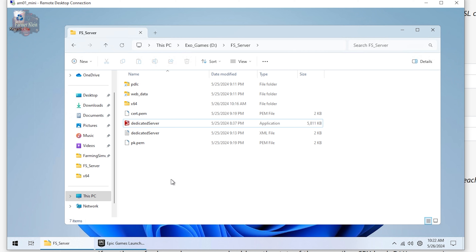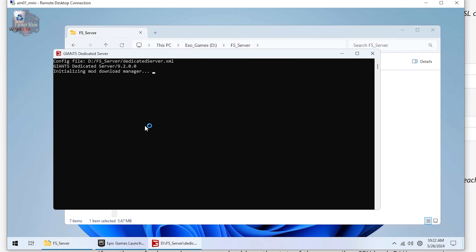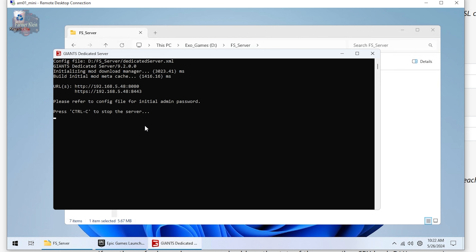We're ready to launch our dedicated server. Without logging out and back in, we're simply going to double-click on the dedicated server application. It will open a command window and perform a few actions. You may be prompted whether you want to allow the Giants dedicated server to have access to your firewall — answer yes. If at any point you're asked whether you want to allow Farming Simulator 22 or the dedicated server software to have internet access, definitely answer yes, otherwise you've blocked internet access for the application and you'll never be able to connect to it.